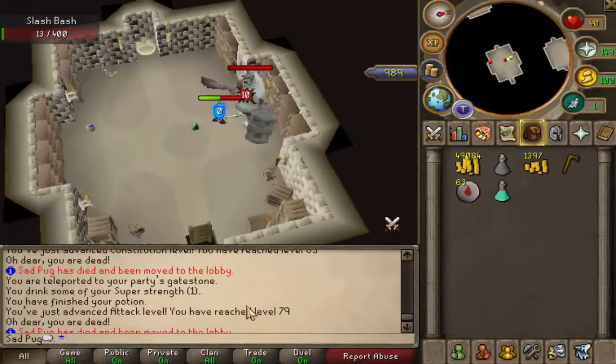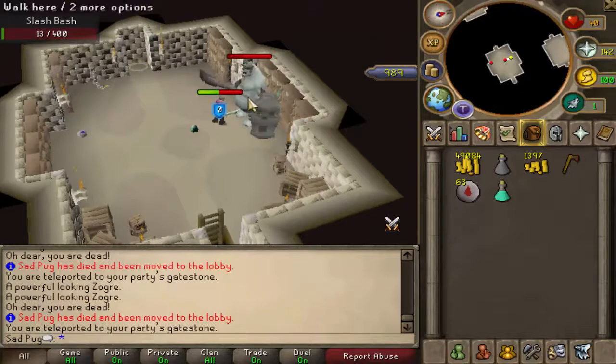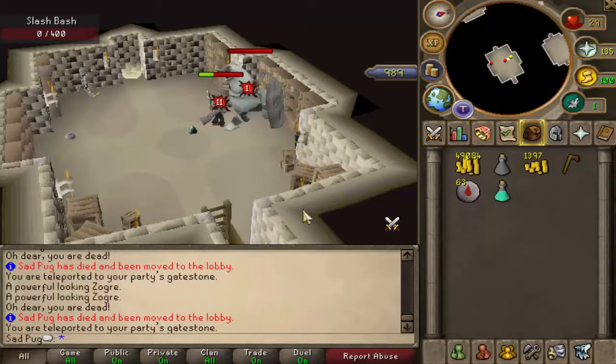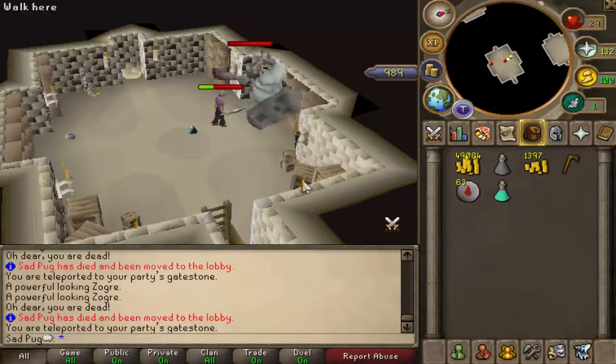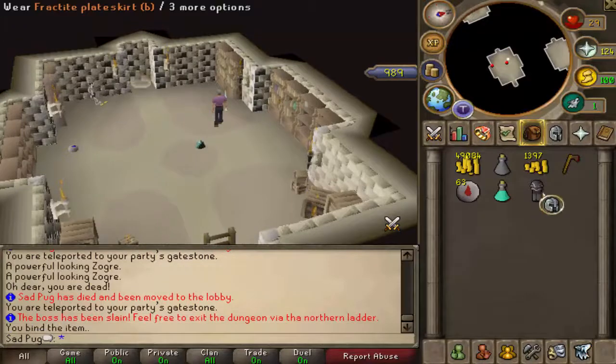Eight times on this floor, but it looks like we might be close. Oh, it's like one health — come on. I wonder how you get better weapons. Does this thing drop them? Fractite Platebody spirit — can I bind that? You can! Cool, so now I have that.